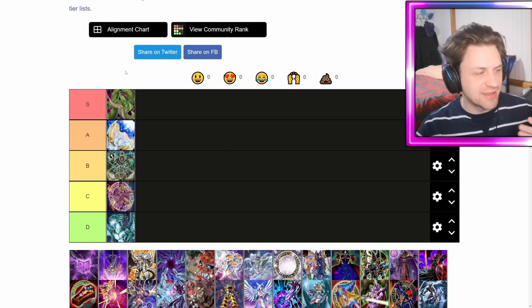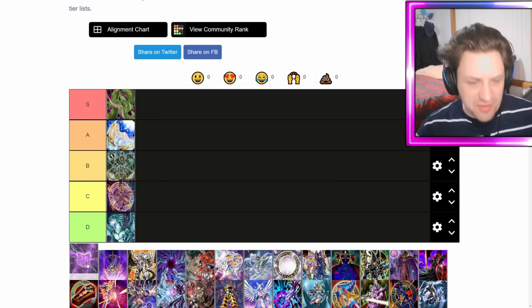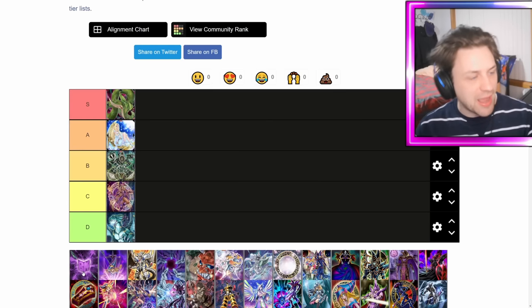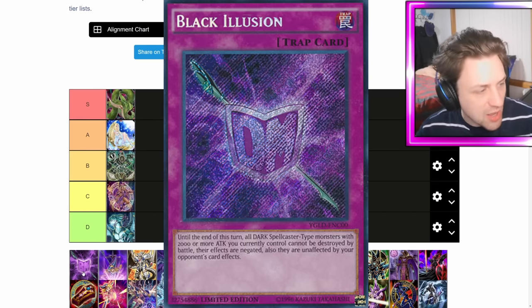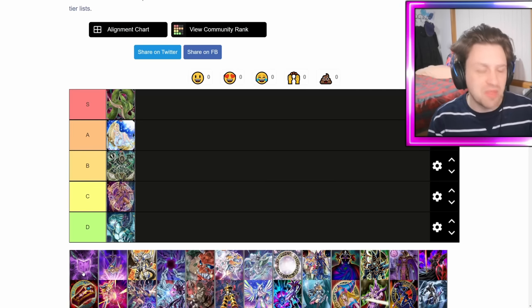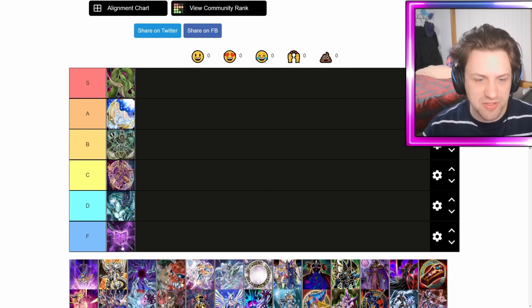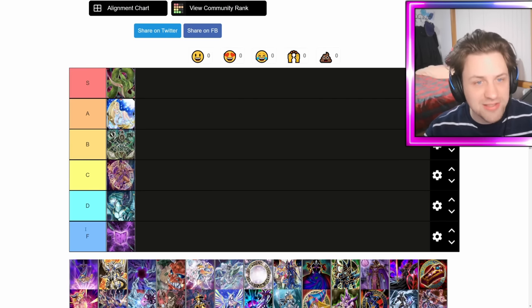Next up we have a super old card — Black Illusion — that doesn't list Dark Magician officially as support, but the art literally has DM on it. It says until the end of the turn, all dark spellcaster types with 2000 or more attack cannot be destroyed by battle, their effects are negated, and they are unaffected by your opponent's card effects. It's a super weird defensive card, clearly made for DM. But it's absolute dog water — we're putting it into F tier.